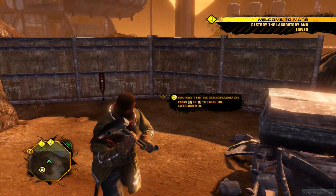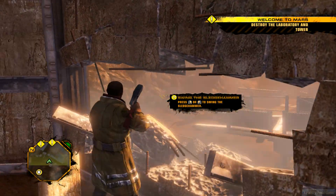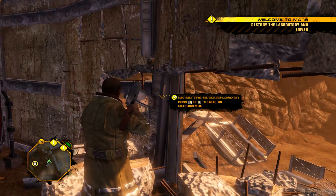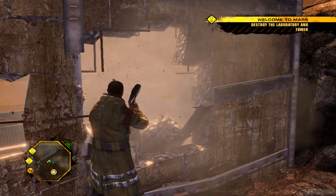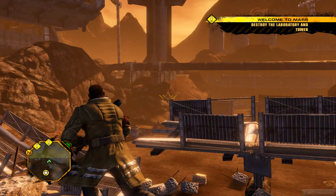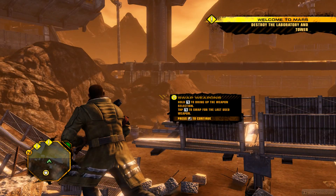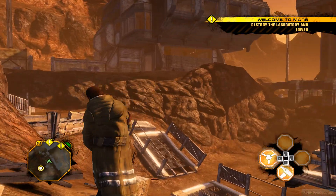Swinging the sledgehammer — press the secondary mouse button to swing the sledgehammer. It's a more powerful swing I guess, and this is like a fast swing. Swap weapons: hold Q to bring up the weapon selection, tap Q to swap for the last used weapon. Alright, that's pretty interesting.